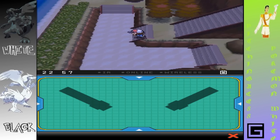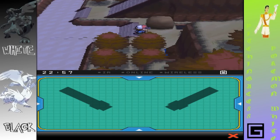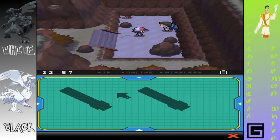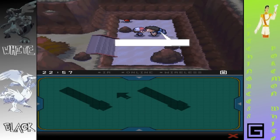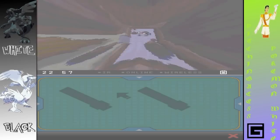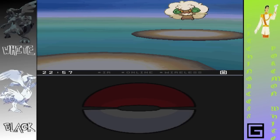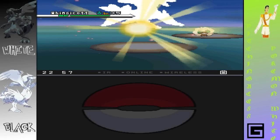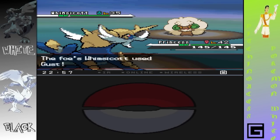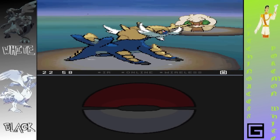Okay, so we do need to go down there. That's right. Since we're using Strength, we might as well come over here, because we know there's something here. I just knew that there was some water here. Whimsicott — aw, crap. That is not a fighting or water-based move, so we'll use Surf, see what happens.